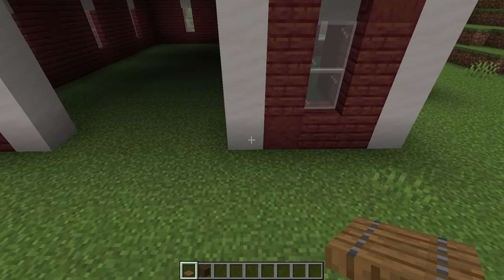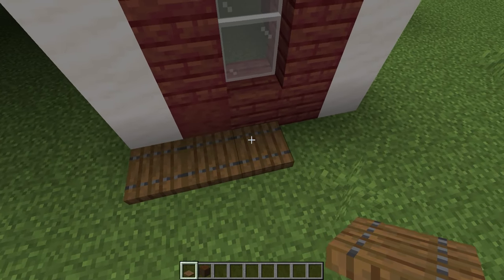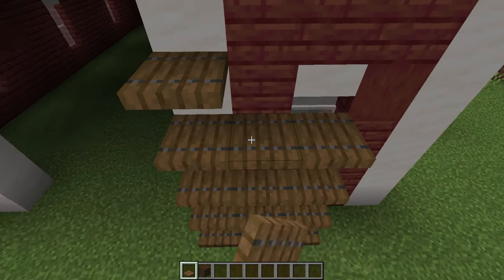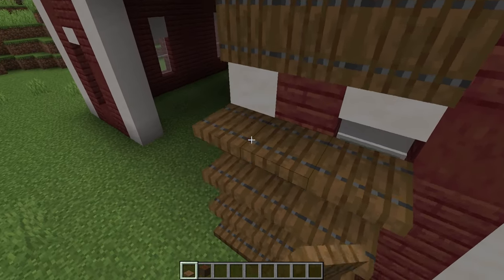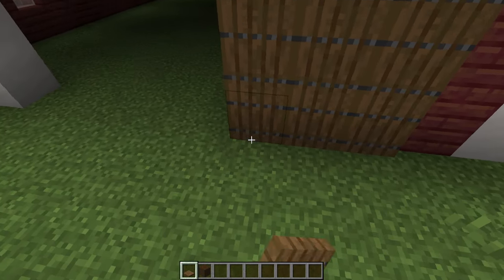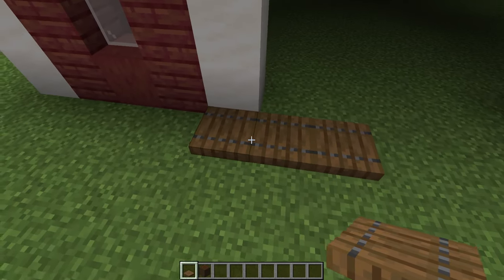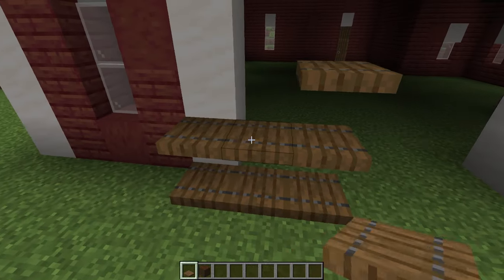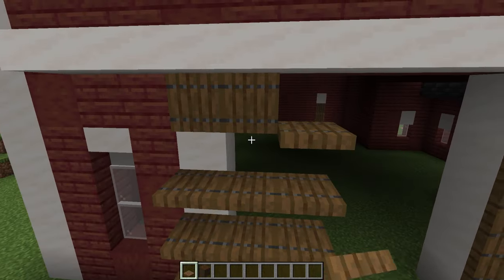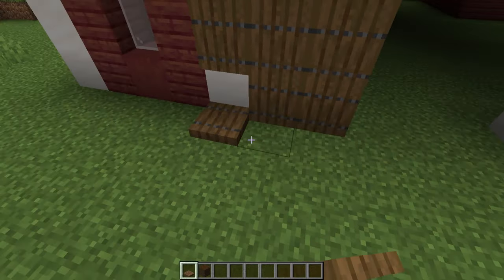Now we're going to add the barn doors. Firstly, we're going to come to this pillar and place ourselves 3 spruce trapdoors. Then we're going to layer these on top using shift click up to this point, and make sure all of these are closed. So we've got one barn door that is going to be open, and then on the other side we've got one that's partially closed. Starting from the other pillar, we're going to add our layers of trapdoors right the way up, and again close these, giving us a door that is closed alongside the one that's open.